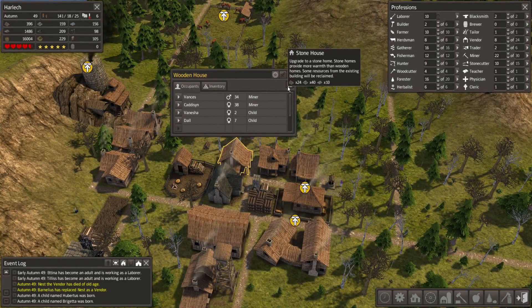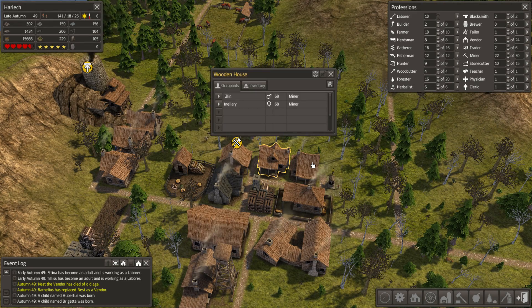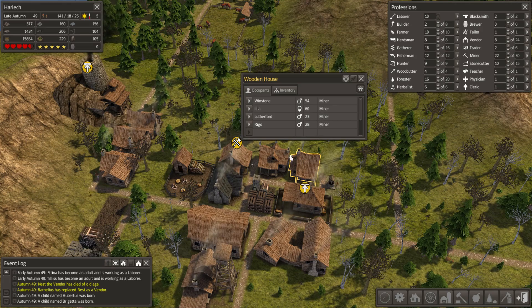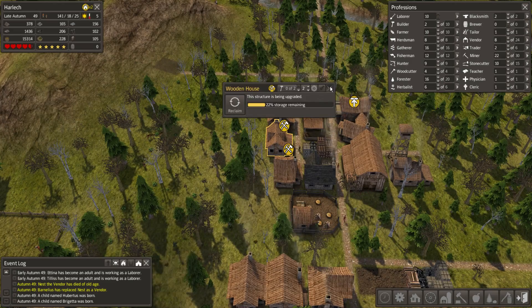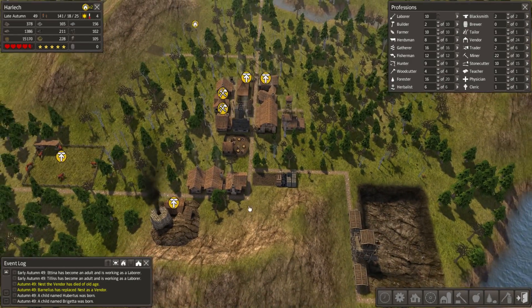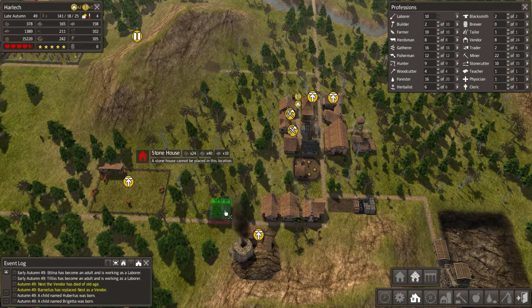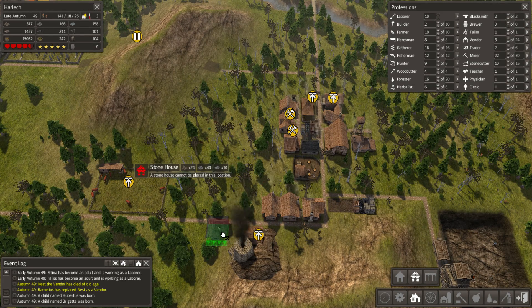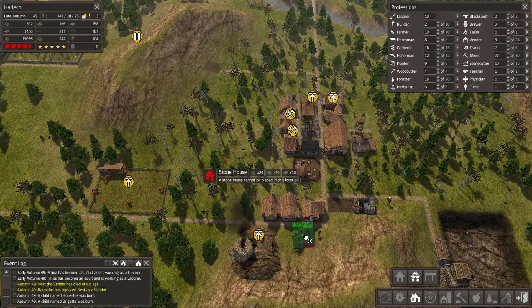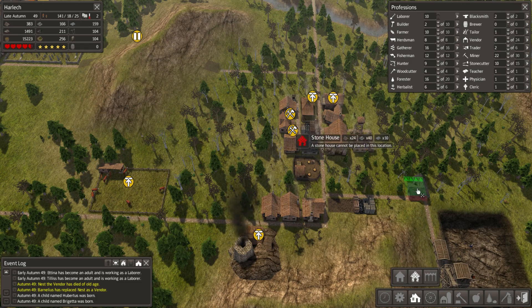We want to upgrade a couple more houses. Actually, yes, I'm going to upgrade that house, and I'm also going to go ahead and build a couple more houses. We're going to start building stone houses instead. Can I fit one in there? No, of course I cannot. No way to put it. Damn it.